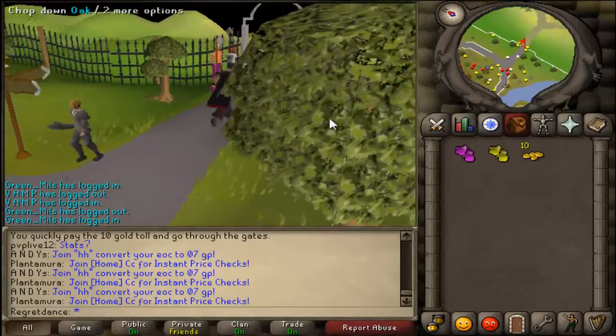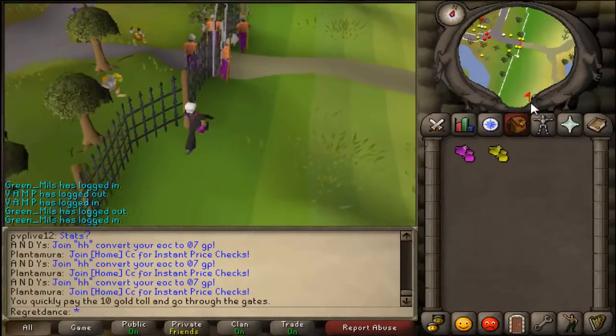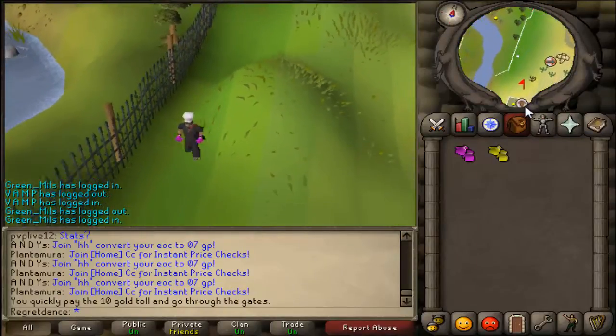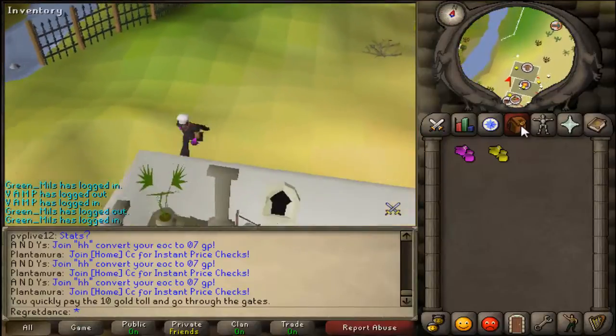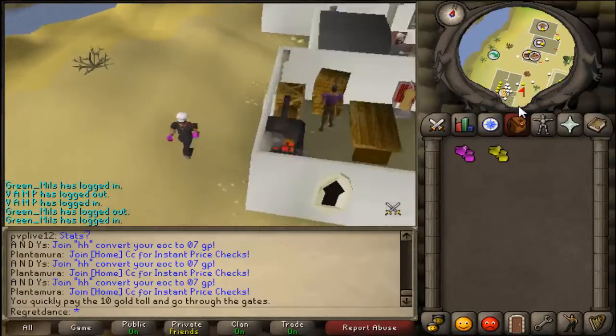Once you get through the gate, just go south and run — it's pretty close. Head down near the bank, near the furnace and stuff. You should be there in just a second.